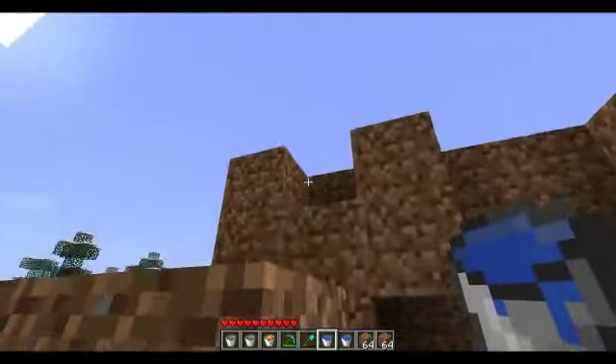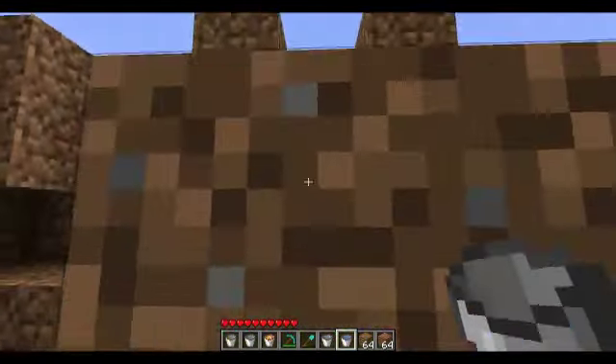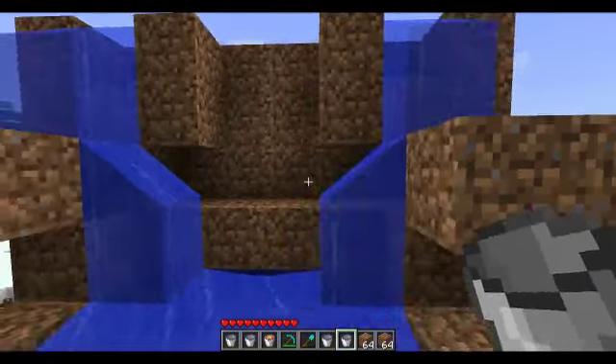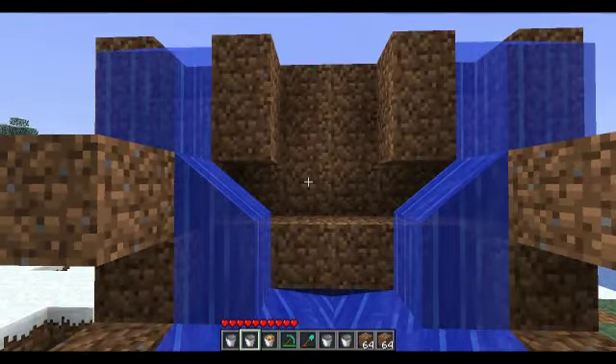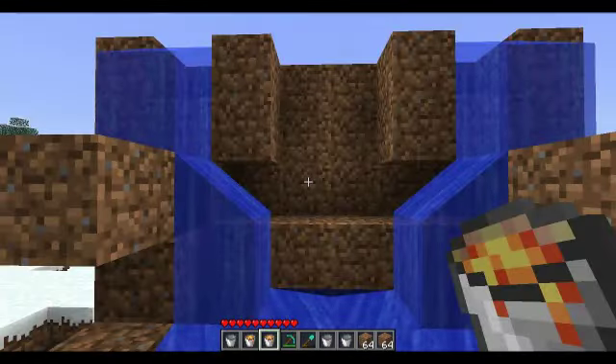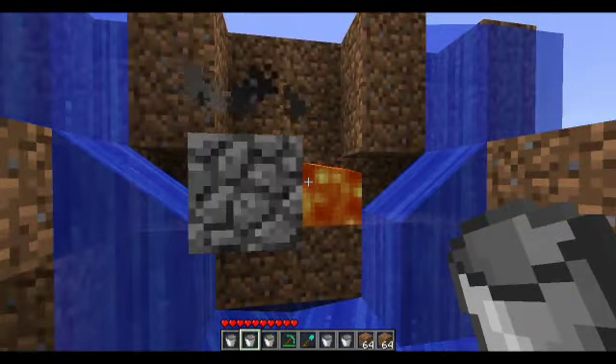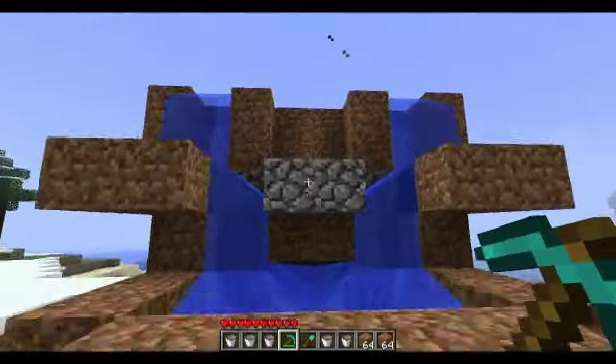Then you want to put your water up there, and the same place over there. So once you've done that, that's what it'll look like. Then you need to get your lava buckets and place them as shown. And there we go — you have a cobblestone factory.